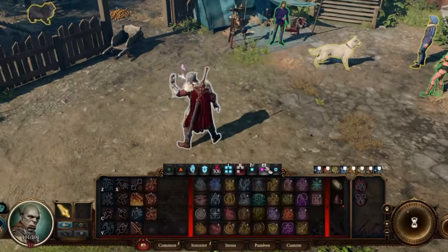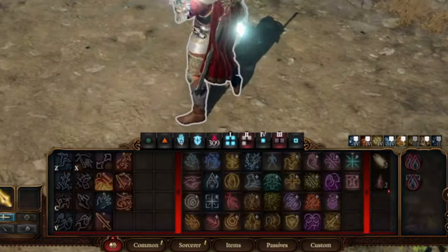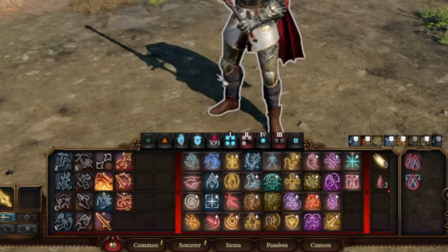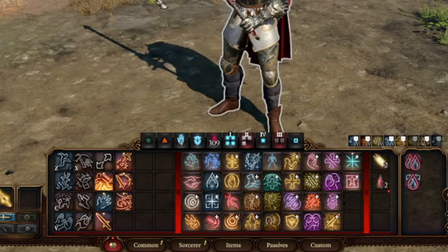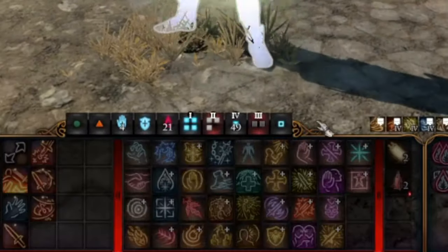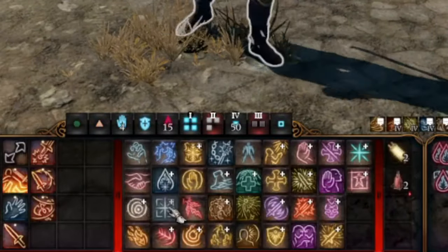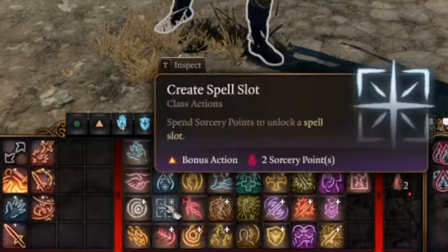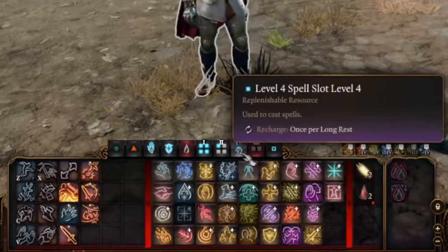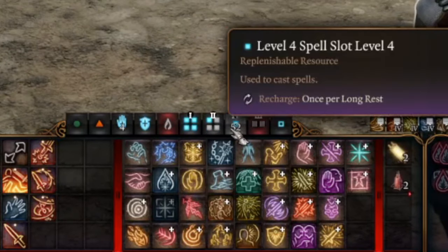We can go up to 306... 309 sorcery points. Guys, 309 sorcery points. Is that 50 level 4 spell slots that we can do now? 49... 50... 51... 52! Level 4 spell slots to be used for smiting. 52!